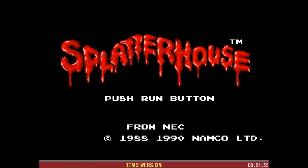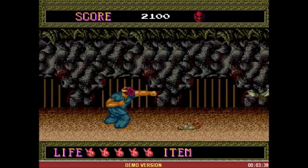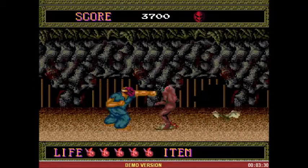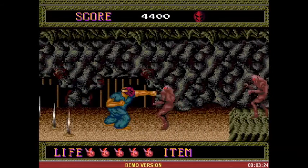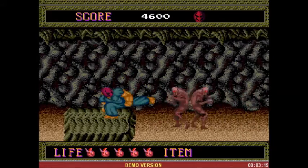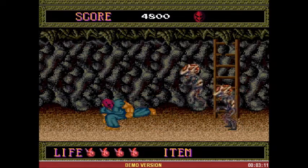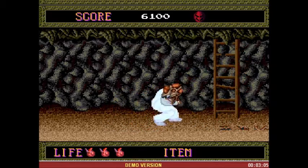Next up is the Splatterhouse series. There were three of them — the original one came out for the TurboGrafx system, and the other two came out for the Sega Genesis. These are side-scrolling beat-em-ups where you play Rick, a character who wears the terror mask, and he is on a quest to save Jennifer, his girlfriend, from a grisly fate. One interesting note about the original TurboGrafx port is that there was a parental advisory on the game due to its violent nature and questionable enemies. It read: 'The horrifying theme of this game may be inappropriate for young children and cowards,' which I think is pretty funny.